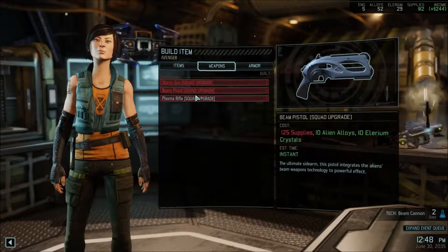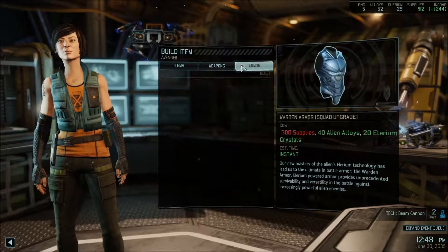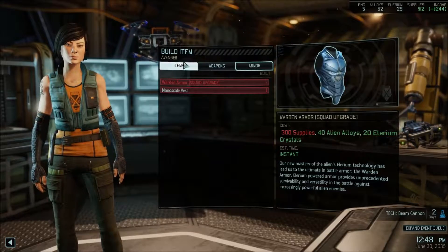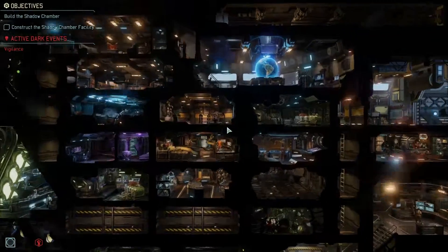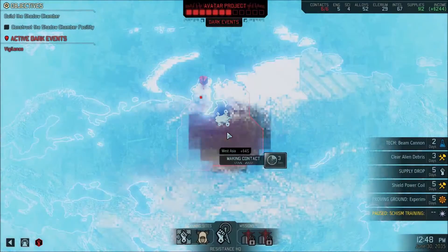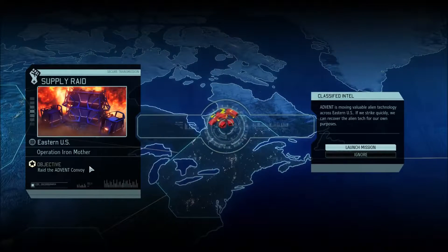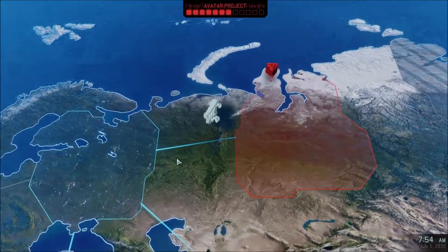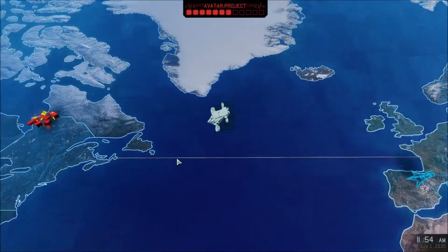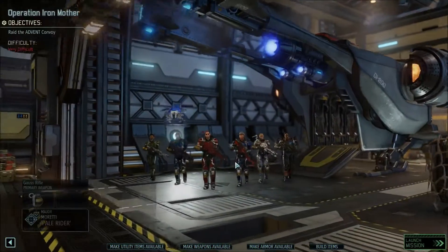Storm Guns, Beam Pistols, Plasma Rifles — all pricey stuff. Although Storm Guns are a lot cheaper than Plasma Rifles. Warden Armor as well. All this stuff has to wait for a Supply Drop since we won't have the cash anywhere near ready until then. Supply Raid! Operation Iron Mother — raid the Advent convoy. Don't mind if I do. Setting course for Eastern United States — should get us some tasty supplies, some Elyrium, bits and pieces all around.